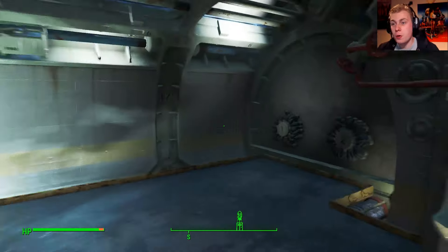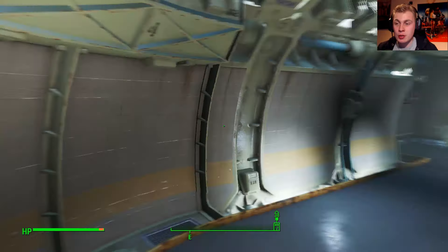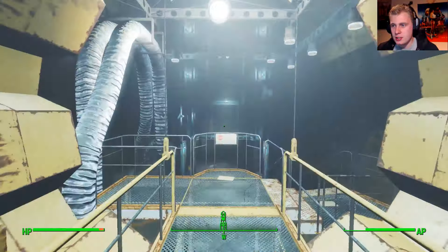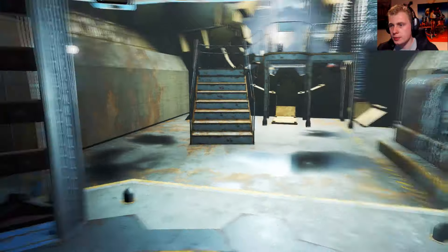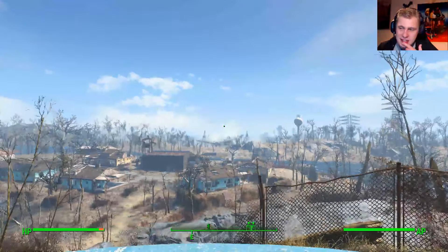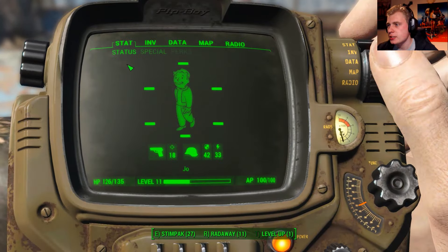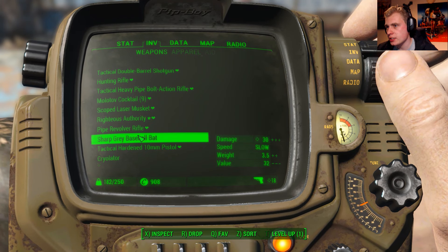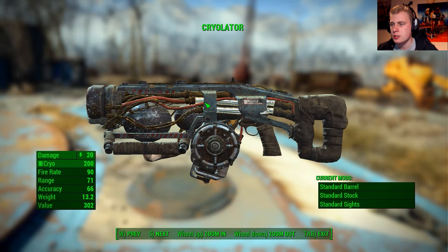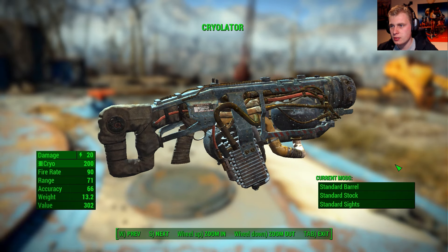It only does 20 damage but fire rate 90 and great range — I'm wondering what I'm going to upgrade with it. That's so awesome. I've learned — and everybody talks about this glitch — if you trade with the dog you get the ammo too. 200 bullets and now it's really strong. I never have to go back here again. Then we're going to look for an enemy and try the gun out. I also got one point in Gun Nut so maybe I can upgrade it to a higher level.